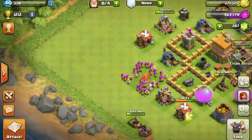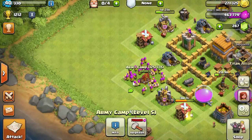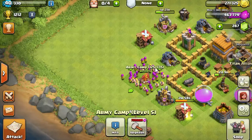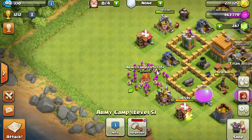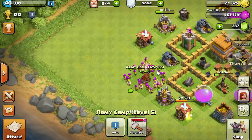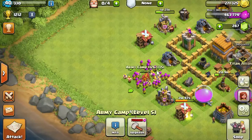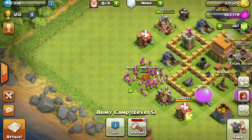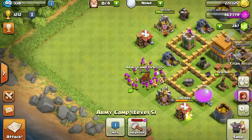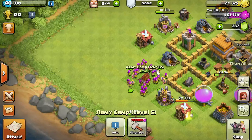Let's go ahead and select an army camp and get it center screen. As soon as you select it you get a little bit of information - it says 125 out of 135. That is actually your shared troop capacity for all of your army camps put together. Anytime you see troop capacity when looking at the army camps, except for the upgrade screen, that is the troop capacity for all of your army camps combined.